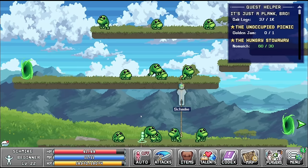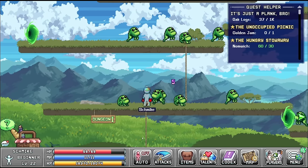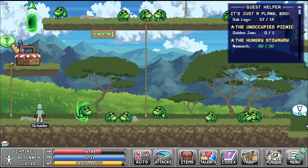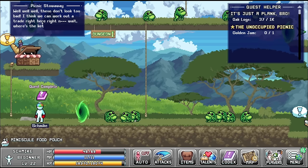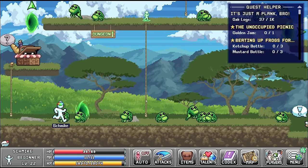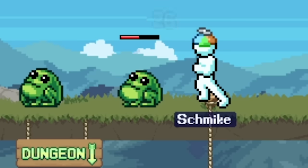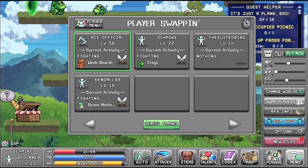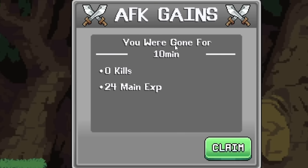We head back into the portal to speak to the picnic basket. I'm a bit worried about dying, but I do have a very nice amount of HP. These frogs are pretty strong though - I'm trying not to get killed. Going to see what the picnic says - basically they want ketchup and mustard bottles. I think I already did this with another character. I'll start fighting and then swap characters to RCE official.